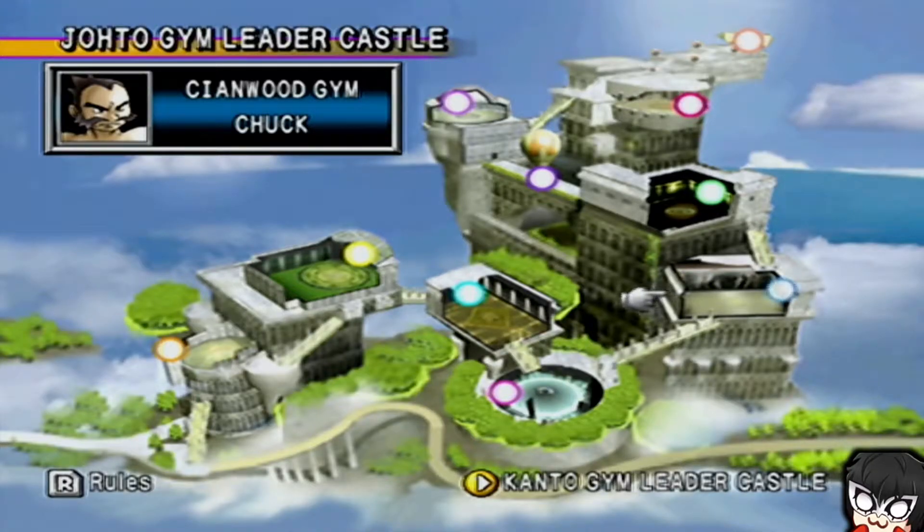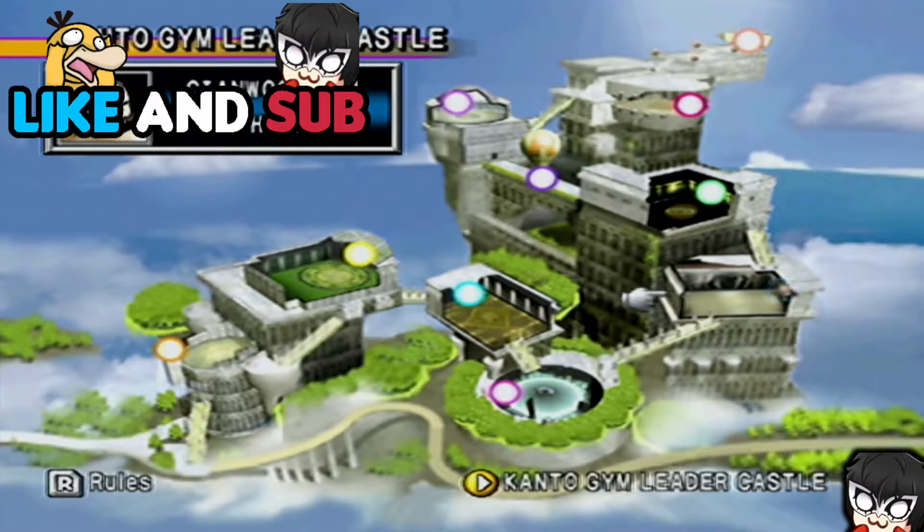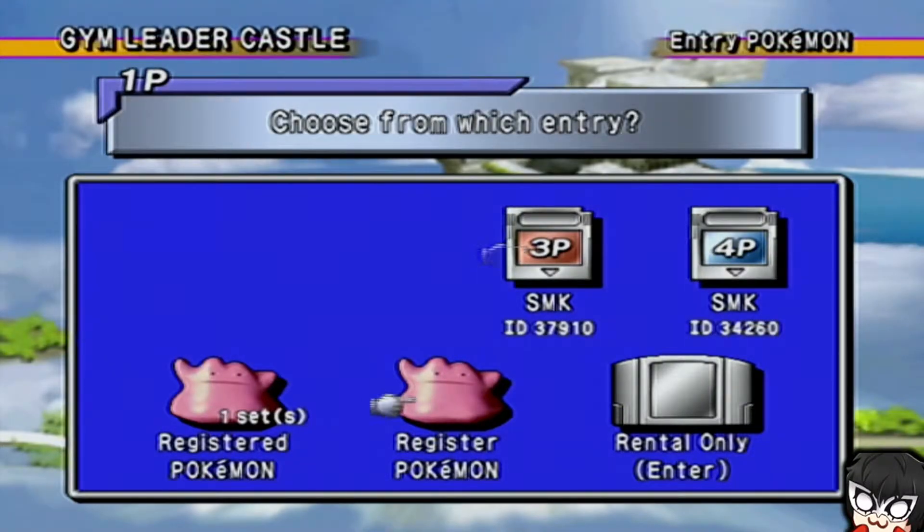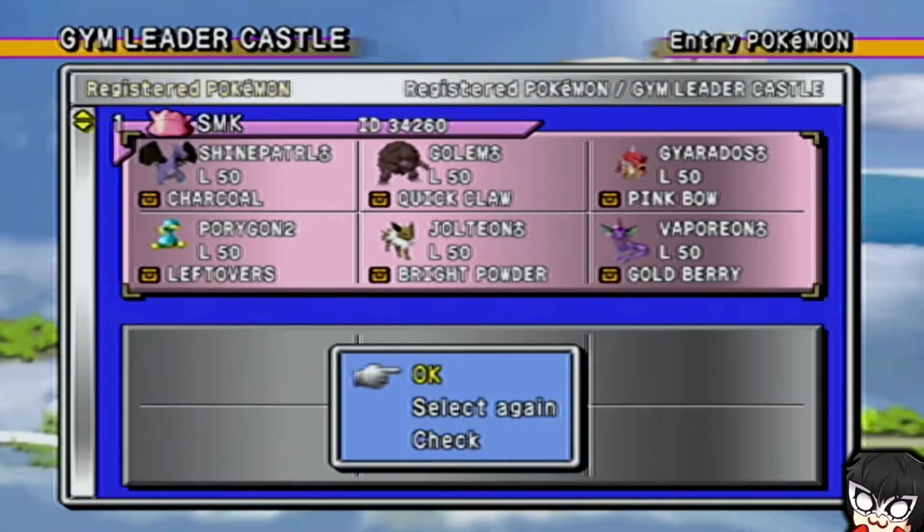Hello everyone and welcome to a series where I use a full team of six shiny Pokemon that I bred myself in Pokemon Crystal, and I take them into the Gym Leader Castle. The only exception is the Gyarados, because that is the free shiny Gyarados you get in Generation 2. But everything else I've bred myself, and today's episode we're going to focus on Cianwood Gym Leader Chuck. This is probably going to be a pretty short video because there is not a whole lot to do with this Gym.